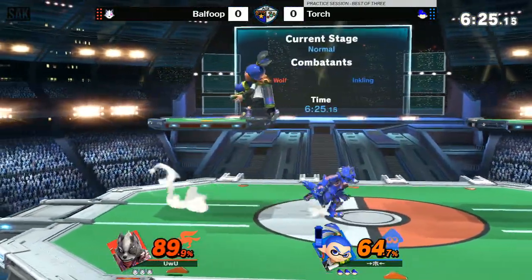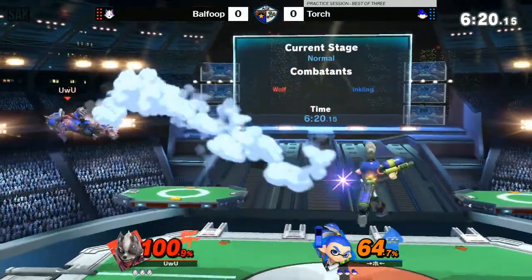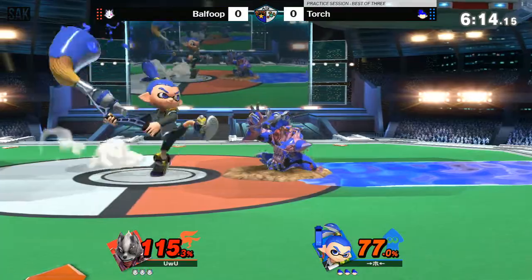I think it would have been nice if he did just a two-jab and let the bomb explode on him. You know how Saint would do a forward tilt or something? There again, nair would just beat back air clean there, despite the destroyer. Oh, there's the roller.